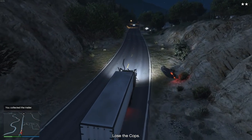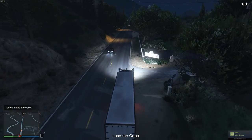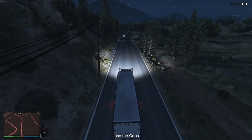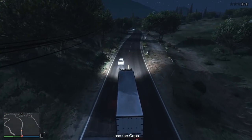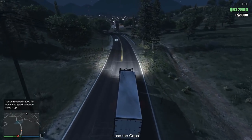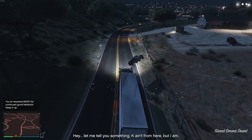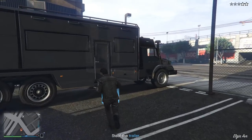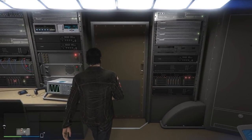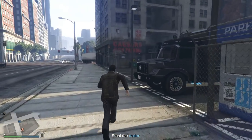Once you have acquired the trailer, make your way towards the prison while you try to lose the cops. There is a neat little trick to make your life easier since you're driving a slow truck. You have two options: either try to lose them by going through off-road sections and avoiding roads, or you can call in your Terabyte, quickly enter and exit it to lose your wanted level. Another neat trick is accepting a job invite and then quickly exiting out of the job again to lose your wanted level too.